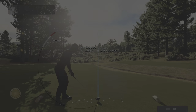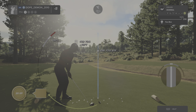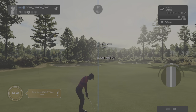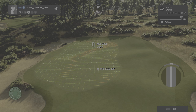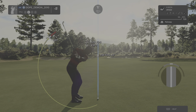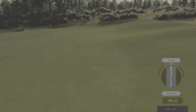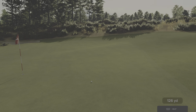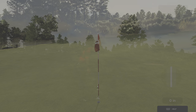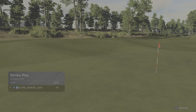All right, let's head to the next. Here we have a par 4 hole. Setting up around 130 yards. Come on, kick left. All right, we'll take that. Four feet to go. This putt's going. Six under par currently.